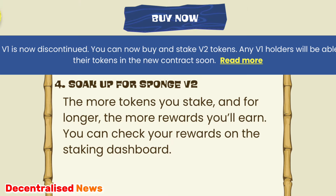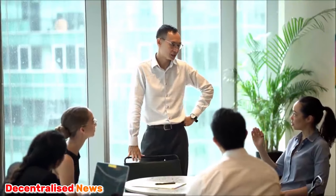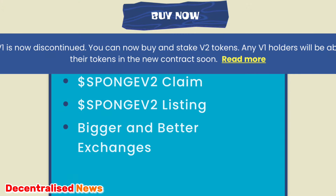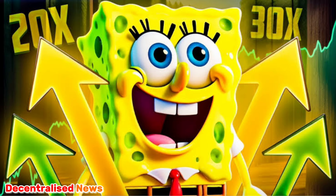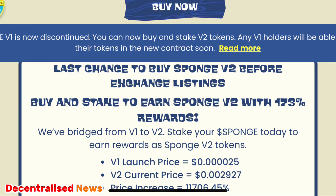V2 represents a compelling investment prospect given its robust tokenomics, community engagement, and commitment to bringing liquidity through exchange listings, so the token can have good trading volumes and momentum in this bull run. If you want to get involved, check out the link in the description and go to the main website to see how it all plays out as this bull market takes off. The official website is spongetoken.vip.